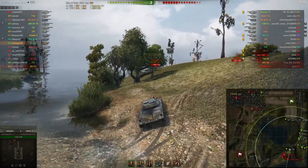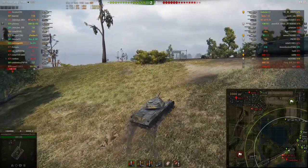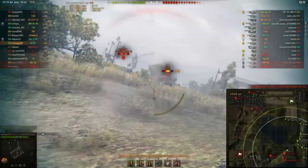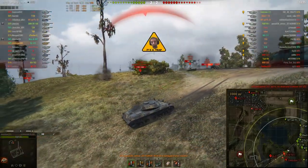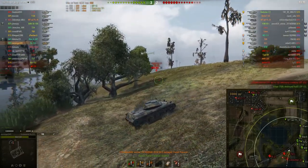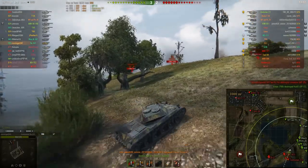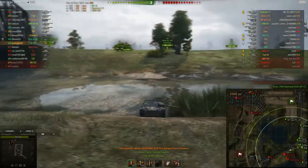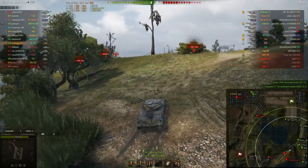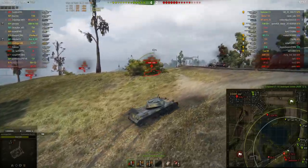Now he is also taking this middle part here on the southern flank of Live Oaks, and this is a really important position if you want to have a good chance to win this flank for your team. That is exactly what he does, because whenever an enemy tank peeks out now, they are going to receive damage from all the team members behind him. Morinich is providing very good spotting and very good assistance to his allies here.